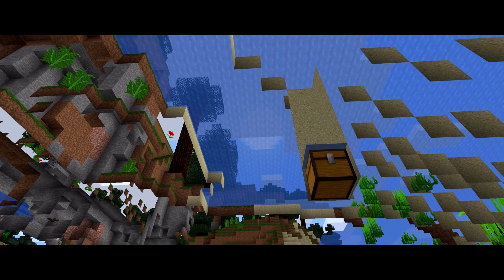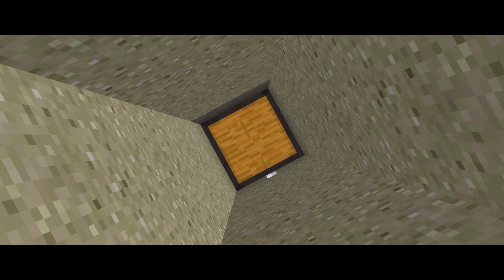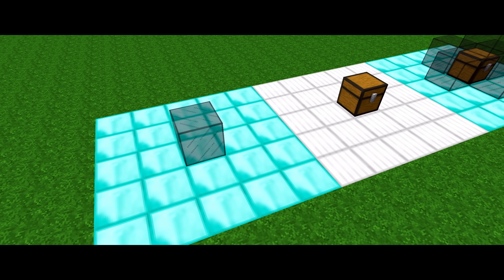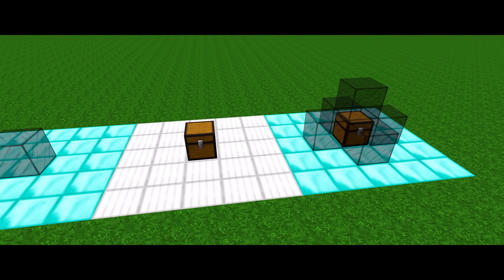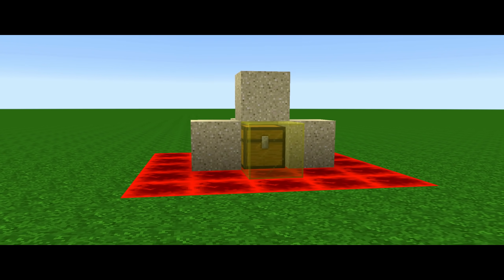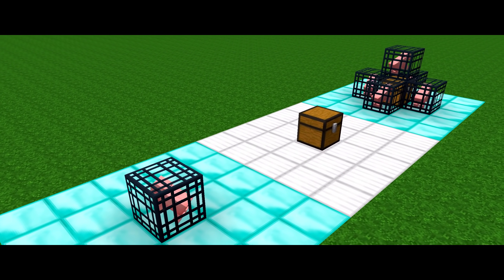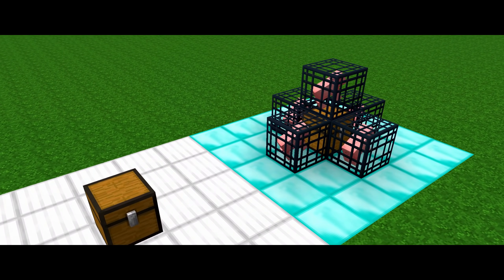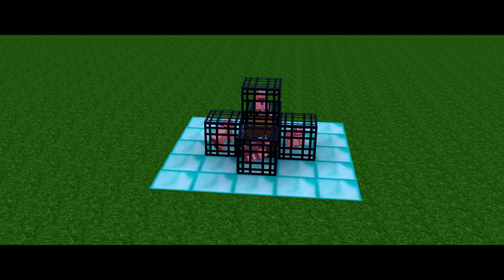Whenever buried treasure generates within Minecraft and the chest's location within the world is chosen, the game ensures that the chest is properly buried by first checking what block the buried treasure just overwrote, and then it covers itself in that block on five sides. But it'll only replace the surrounding air blocks to ensure that the chest is, in fact, buried. What that means is, in order for a quintuple pig spawner to generate at all, every single block surrounding the original spawner cage had to be air to begin with — that's where this phenomenon goes from exceptionally rare to astronomically rare.